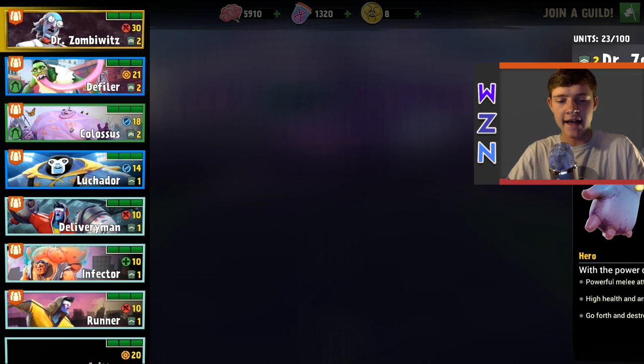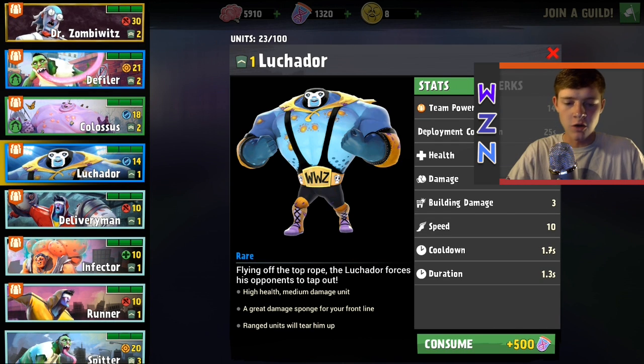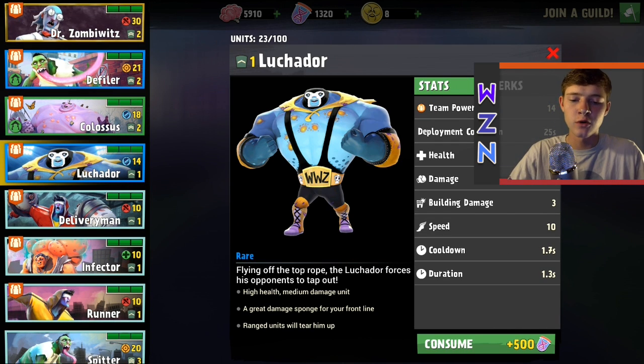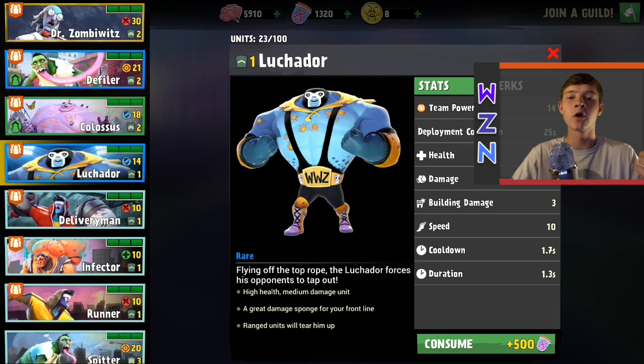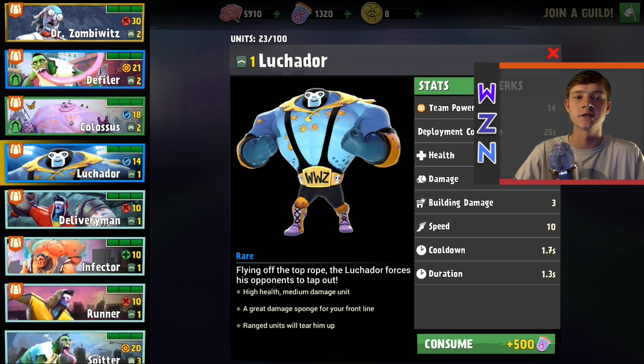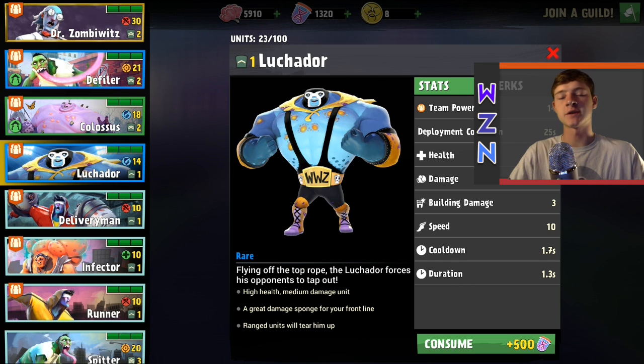Let's check out some of the stats on him. He is a rare unit — flying off the top rope, the Lucador forces his opponents to tap out. High health, medium damage unit, a great damage sponge for your frontline. So he's a really good meat shield, a great tank unit to use. Ranged units will tear him up, so you always have to watch out for snipers. But if you're going up against mercenaries, gunslingers, scattershots, gunfighters, or even a firefighter, he's going to do pretty well. Those snipers though — that Bushwick, the other exclusive I'll show in another video — that's going to be a tough situation.